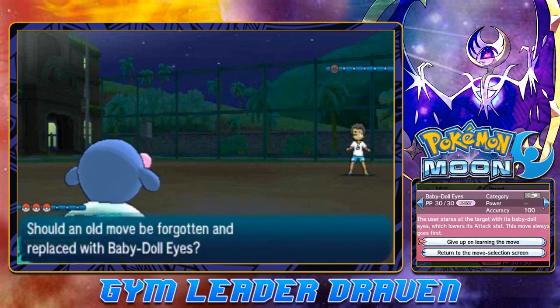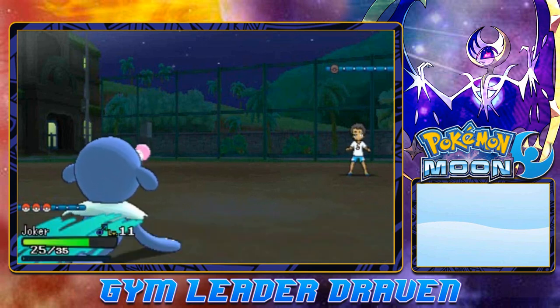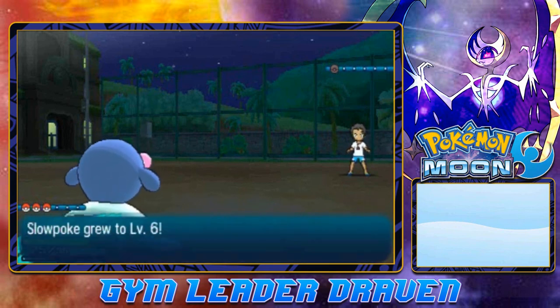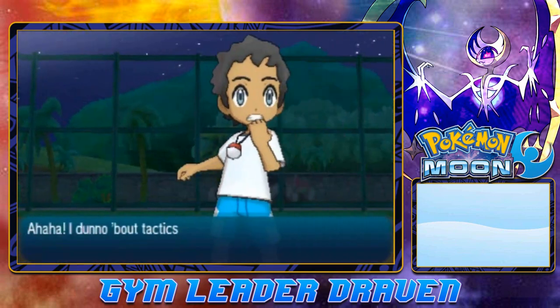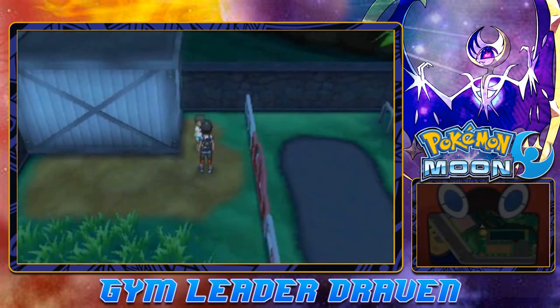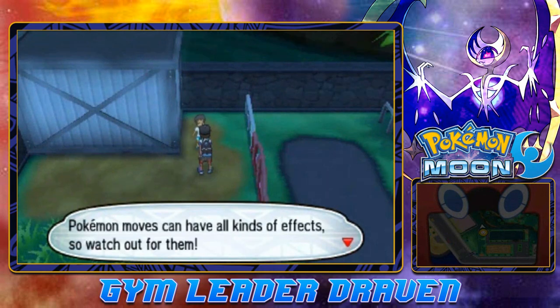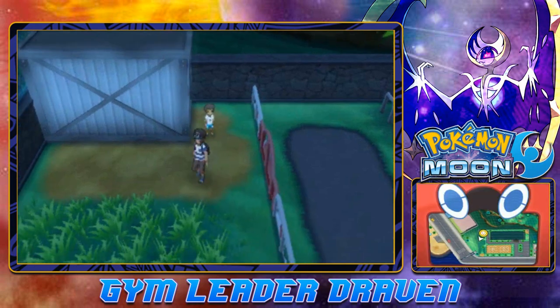Baby Doll Eyes: the user stares at the target with Baby Doll Eyes, which lowers its Attack stat. This always goes first. Let's replace Growl - don't necessarily need it. And Slowpoke, without doing anything, grows to level 6. The lesson: 'Poisoning an opponent will slowly drain its HP. Paralyzing them can prevent its attacks. Pokemon moves have all kinds of effects, so watch out for them.'